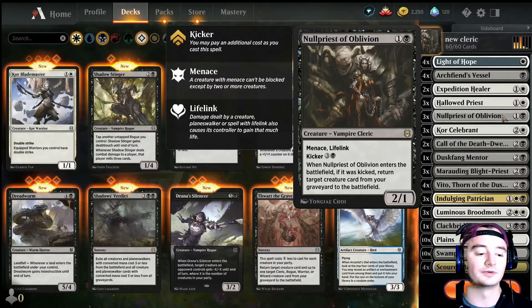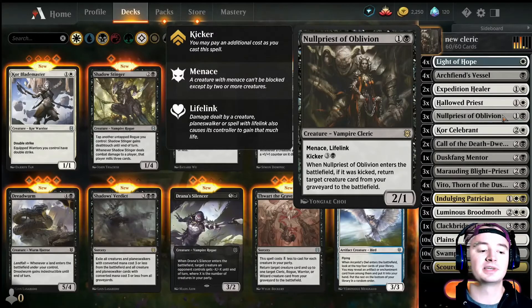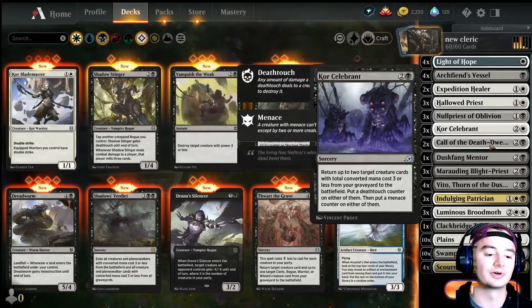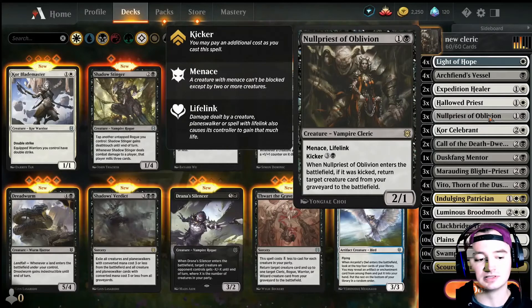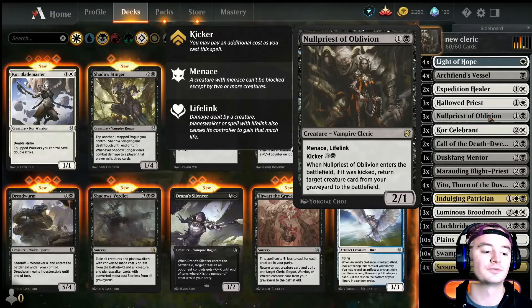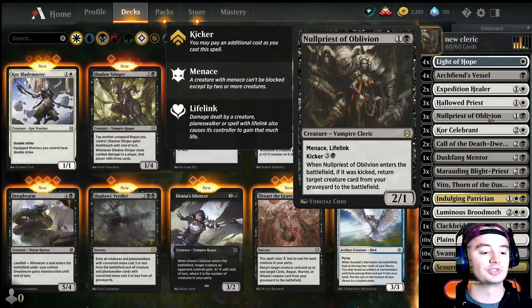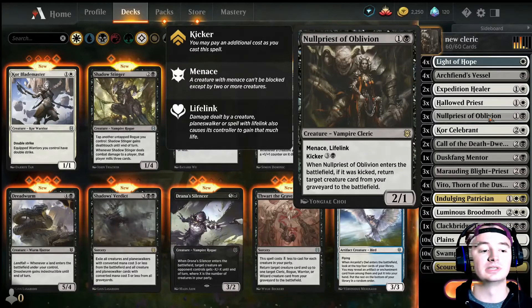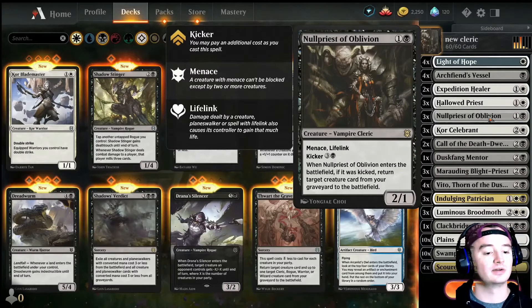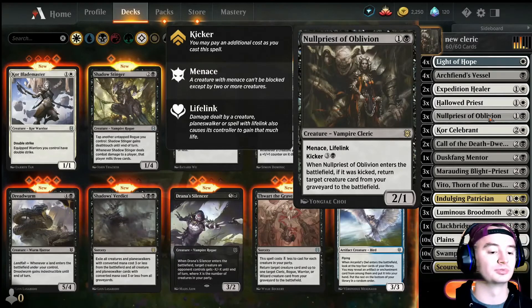Null Priest of Oblivion. This card is really good for several reasons: the Menace and the Lifelink, but also for its Kicker ability. It kind of acts like another Call of the Death Dweller. If we do kick it, even though it's somewhat expensive, we get to bring a creature card from our graveyard to the battlefield. What's nice about this is it does not have a mana cost restriction to what creatures we can bring back. So if we lose something really important that costs 4 mana, like a Broodmoth, we can bring it back by kicking Null Priest.